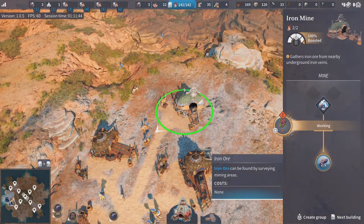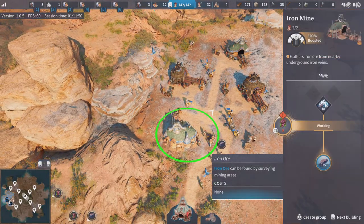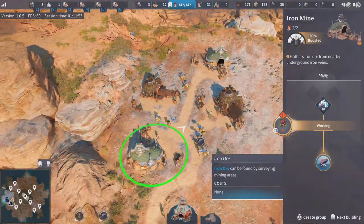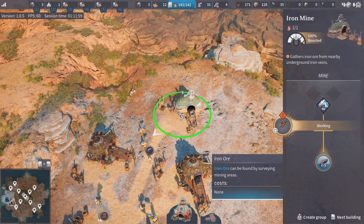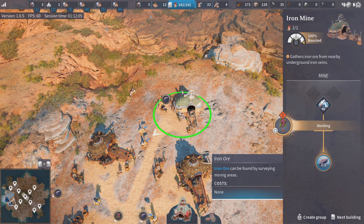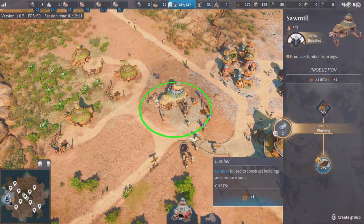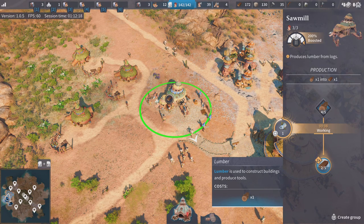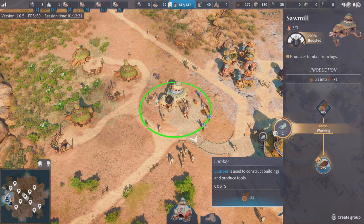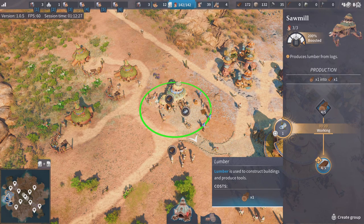You can press R2 on PlayStation to swap between two buildings, so if you know you've got enough of one resource, you don't need to come off it — you can just press R2 to swap between them and press square whenever you want. If you want to unboost a building, just press square and they'll no longer deliver goods. Bear in mind that any goods that would have been delivered won't be used unless you're pressing square to boost that building.